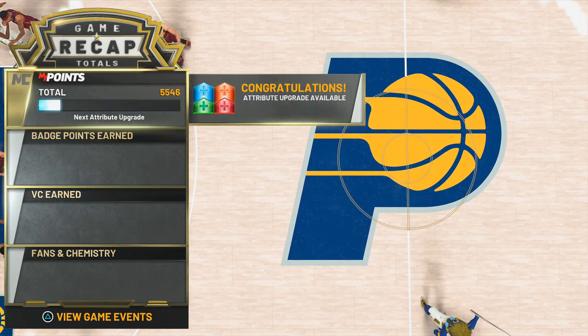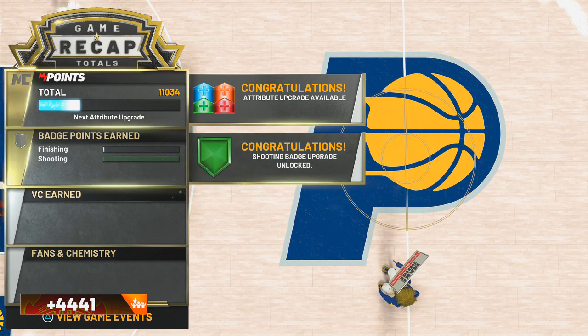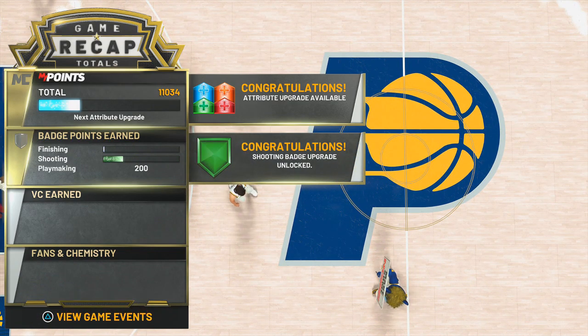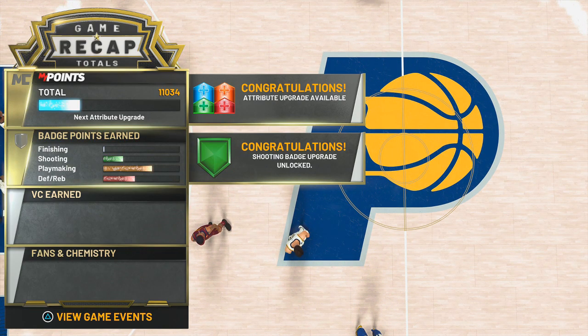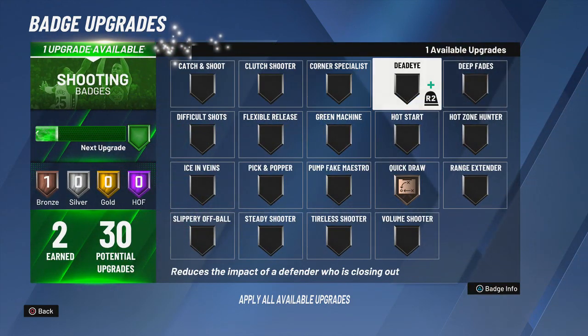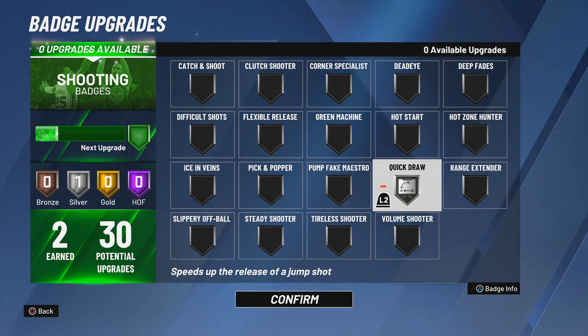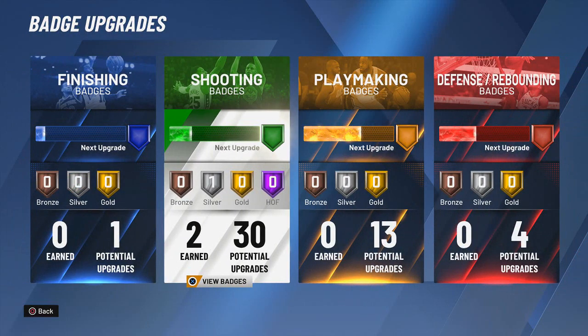I skipped a lot but I just want to show you the percentage I got — I had like 28 points in this game, look how much rep I got. You're gonna see in the second game how much percent I'm getting. I had it on bronze, now I'm about to put it on silver. In this game you can see the difference — I'm starting to get more greens on threes.